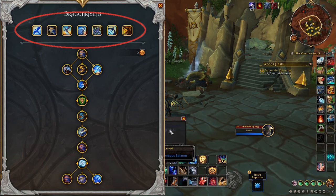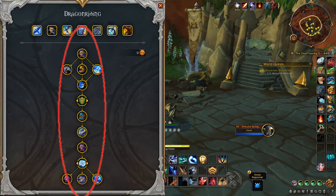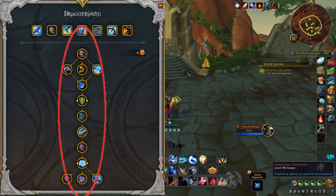It's just a couple of little quests that get you acquainted with what Dragon Riding is. The following talents on the tree modify these basic abilities and talents.